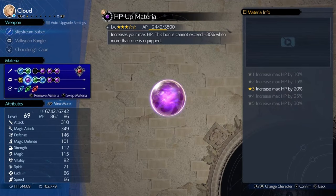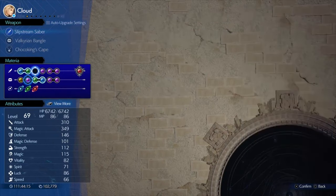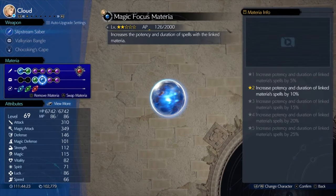The most important accessory here is the Choco King Cape, which you can get from the Ghost Sorcerer Choco race. It's a side quest where you actually win the Golden Cup. That gives you a full bar of AP to start the fight.